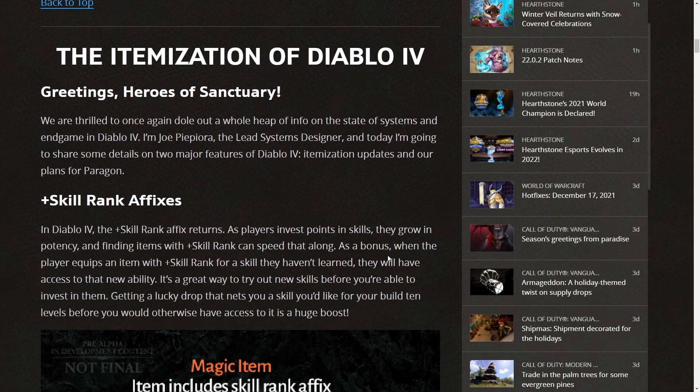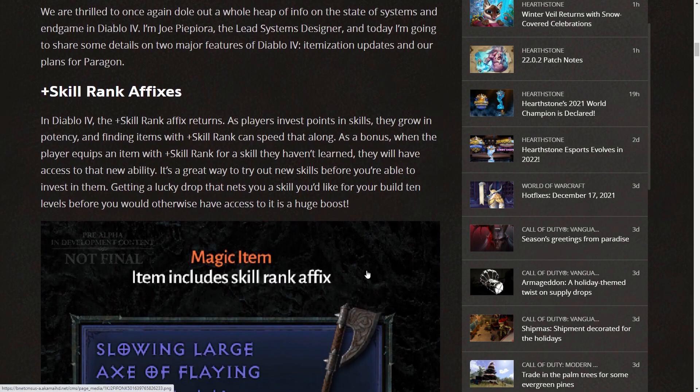The itemization of Diablo 4. Greetings, Heroes of Sanctuary. We're thrilled to share details on two major features: itemization updates and our plans for Paragon. The plus skill rank affix returns in Diablo 4 — as players invest points in skills, they grow in potency, and finding items with plus skill rank can speed that along. When a player equips an item with plus skill rank for a skill they haven't learned, they'll have access to that new ability — a great way to try out new skills early.